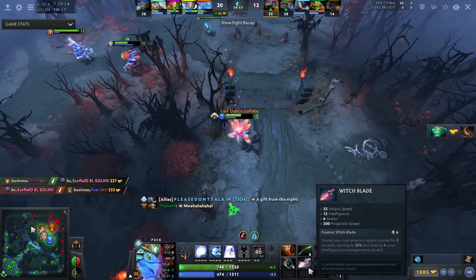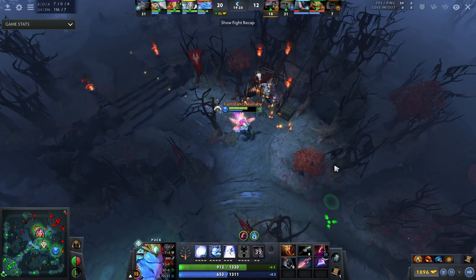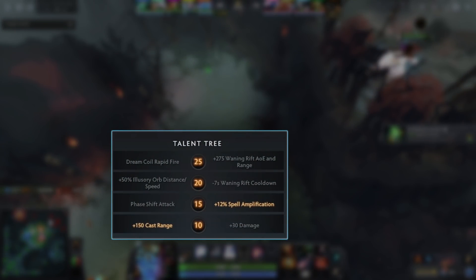I love this item on Puck because the nine-second cooldown matches really well with the 13 and 10 second cooldowns of Orb and Waning Rift. Briefly on talents: he takes the 150 cast range at level 10. This might seem weird since he has Witchblade and does right-click damage, but the cast range really allows you to use Waning Rift and Dream Coil very effectively — especially for kiting around the edges of a fight from range.